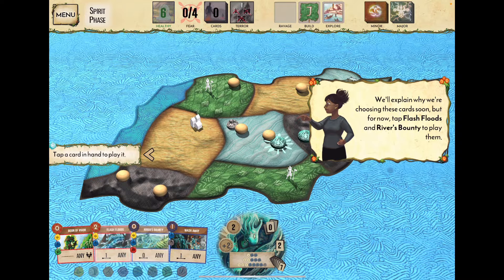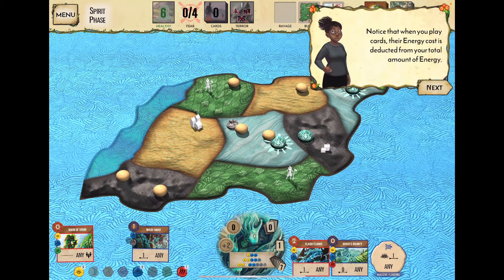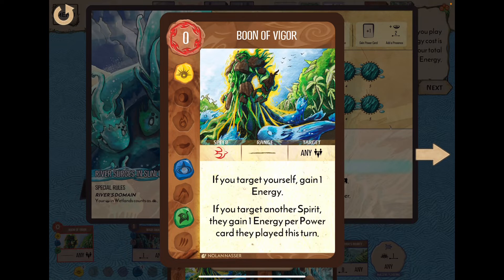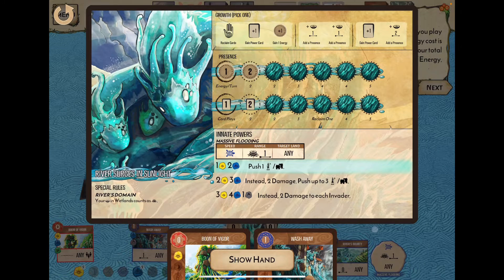We tap to play Flash Floods and River's Bounty. Our two energy disappears, and our two-card play limit drops to zero. Based on the element symbols on those cards, we accumulated a yellow, blue, and red — enough to trigger Massive Flooding, our first innate power, which lets us push one invader.